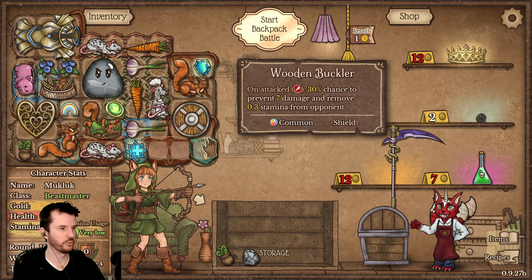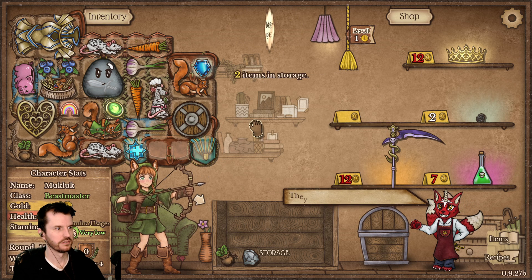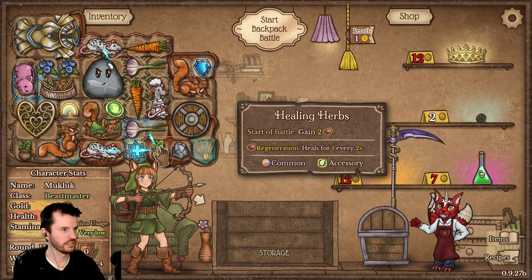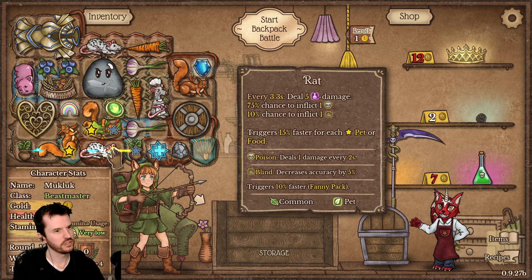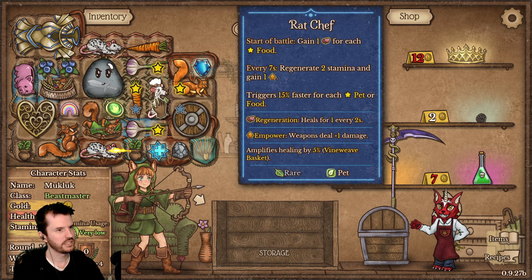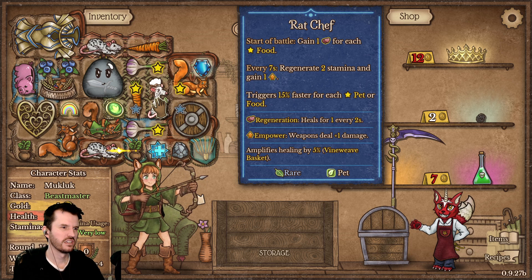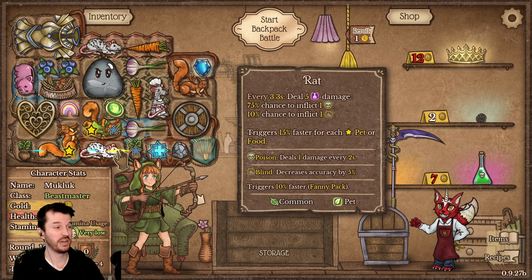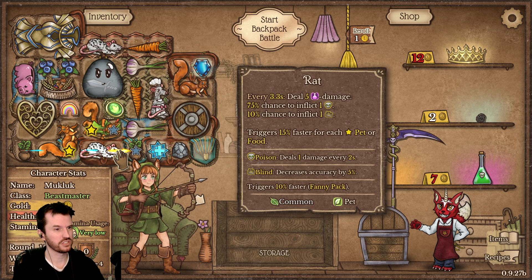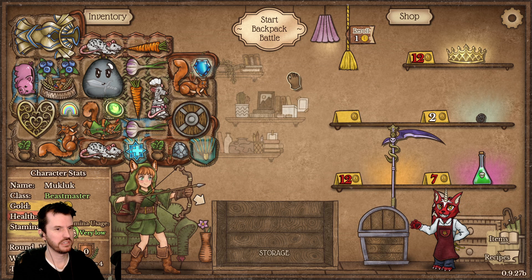Very satisfying when you got like one weird spot and you get one of these purses to fill it up — and the purse also gives you armor at the start of the battle. Oh we can throw this up here — wait, that can make a rat chef. Do I want to make a rat chef? Rat chef: regen stamina — I don't need more stamina. And gain empower — empowers weapons do plus one damage. I might rather have the rat not be a rat chef because then it does poison and blinding. Maybe not make the chef.